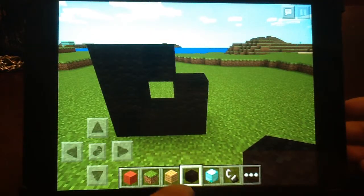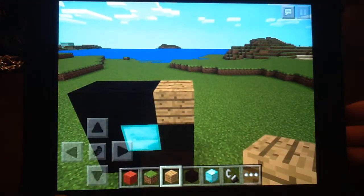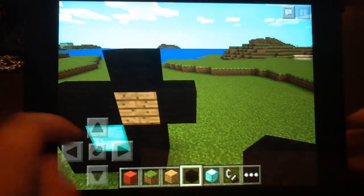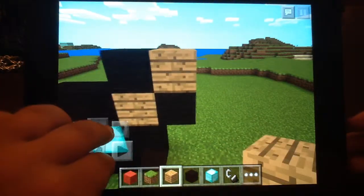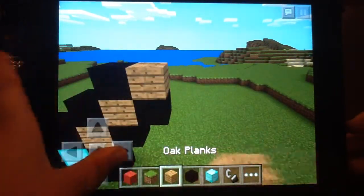In that hole in the middle, you're going to put a diamond block. Then you're going to put an oak plank there. Put a black hole here and a black hole on top. Put one here. Put a black hole on top. Then a black hole next to it. Put a black hole here.